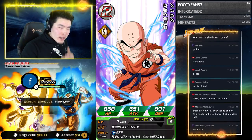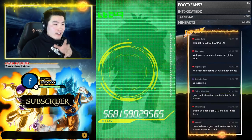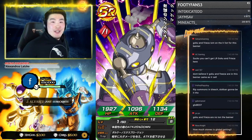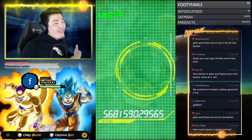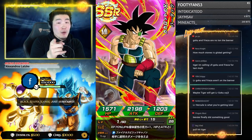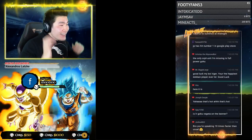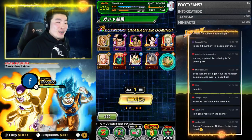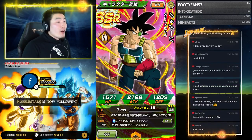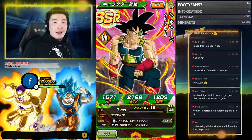LR Cell is not there? Oh, really? Interesting — I thought all the non-Dokkan-Fest LRs were on this banner, but I haven't heard that LR Cell wasn't there. I'll have to check later — I just kind of started the stream when I saw this banner was available. LR Bardock! I'll take that — don't have him on global yet, and don't have him on this account of course, so I'll absolutely take this LR Bardock! Good LR right there. Honestly, people see him as one of the worst summonable LRs, but I don't care — Bardock is one of my favorite characters in Dragon Ball, so I will happily take an LR Bardock.